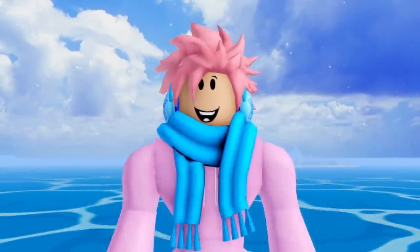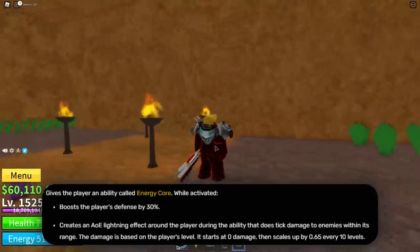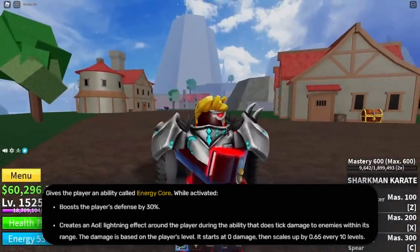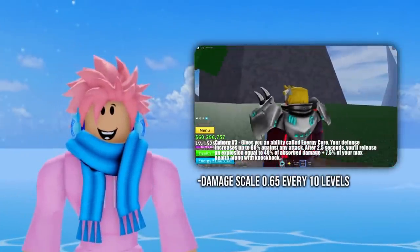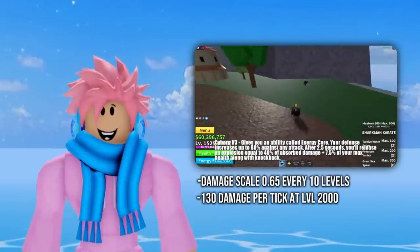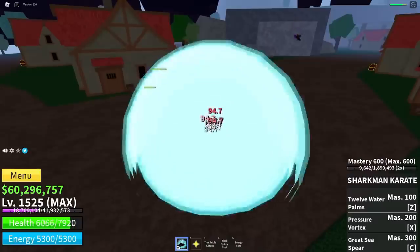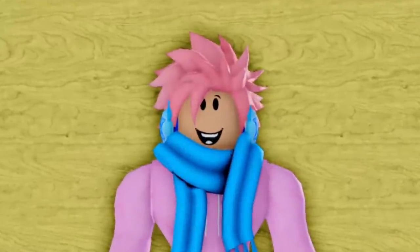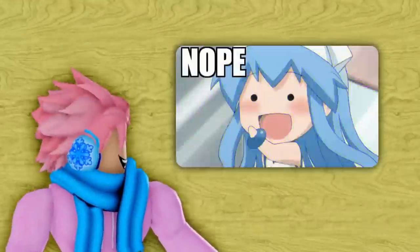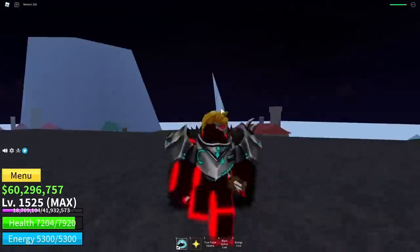Moving on to the Cyborg Race — the special ability is called Energy Core. It boosts the player's defense stat by 30% and creates an area-of-effect damage lightning effect around the player, damaging anyone who enters its range. Damage starts at 0 and scales by 0.65 every 10 levels, so at level 2000 you deal 130 damage per tick. It's especially overpowered for breaking Observation, preventing opponents from dodging. The downside is the long cooldown and no extra buffs beyond damage and defense, but overall it's a solid ability.